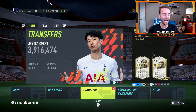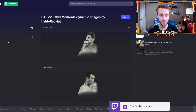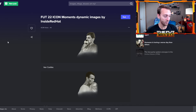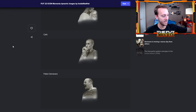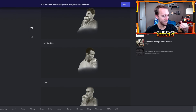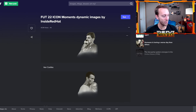There is some very big information about Icon Moments being confirmed. All the icons are in here, so we're not going to look at every single one because there's a lot of images, but I just want to highlight a few and the ones that we know confirmed stats of. I love these first three dynamic images, all with the World Cup trophy: Casillas, Cafu, and Canovaro. These are all brand new dynamic images for these cards.